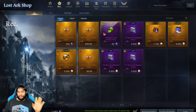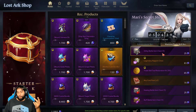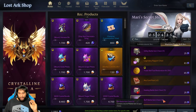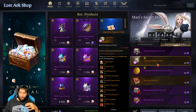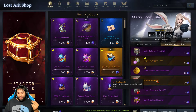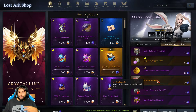That's pretty much all you're going to need to worry about from the shop. If you check over here, there are some daily items in the shop. Blue crystals are pretty expensive, so I would use them sparingly here. If it's something you really need, go ahead and get it, but it's actually pretty expensive — so I don't recommend buying these unless you absolutely have to.